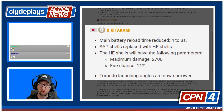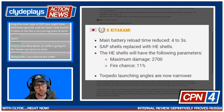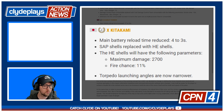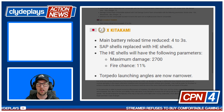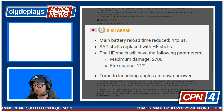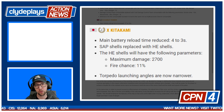Kitakami's main battery reload has been reduced from four to three seconds — that's for the guns. Kitakami is not known for her guns; she's known for her torpedo loadout. SAP shells were replaced with HE shells, so interestingly Kitakami had SAP and now she's got HE with 11% fire chance. HE has a lot of strengths, and the ability to start fires is a big deal. I don't think people are going to be doing gun-build Kitakami just based on the torpedo focus of that ship, but I look forward to your secondary Kitakami builds.